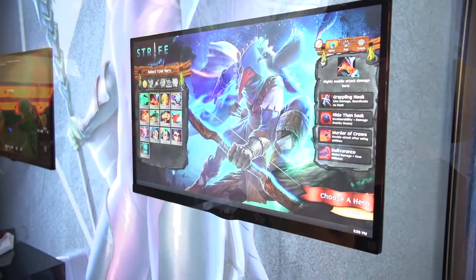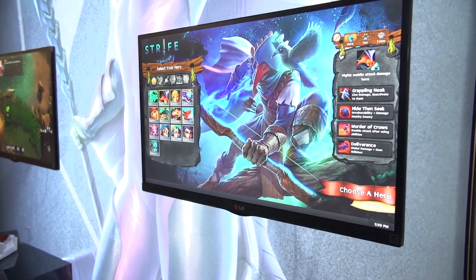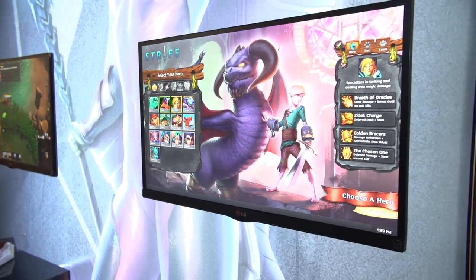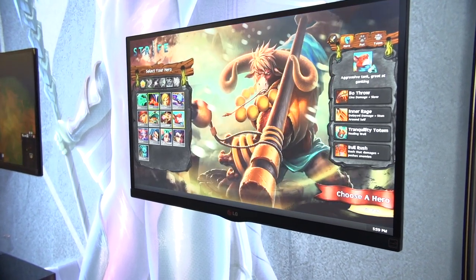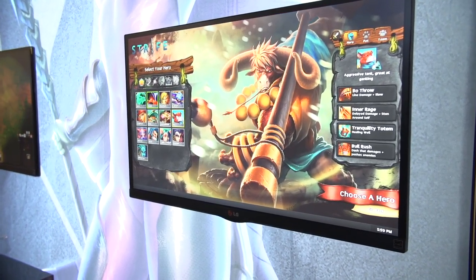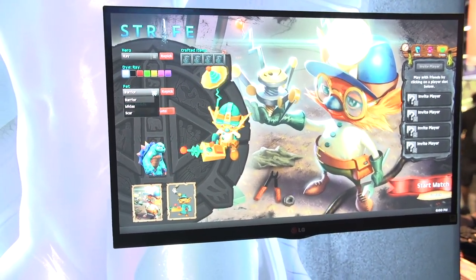Speaking of money, you guys are aiming for 15 heroes and 6 pets at launch. Your monetization model — we all know how League of Legends does it where you pay for heroes if they're not on rotation. How are you handling heroes and pay-to-play? Well, first off, the game is free-to-play and the heroes are free-to-play. Anytime we design a hero it will be free-to-play. The things that we monetize will include commodities for crafting and also skins for your different heroes.